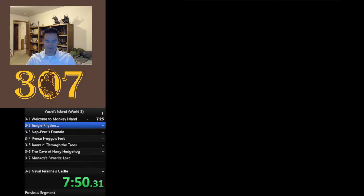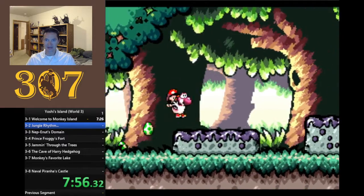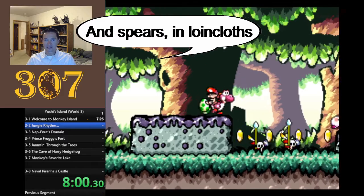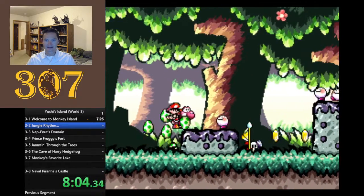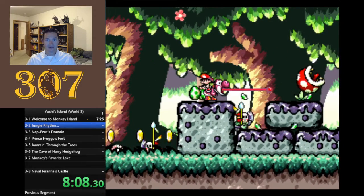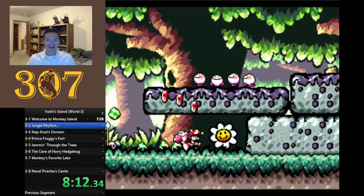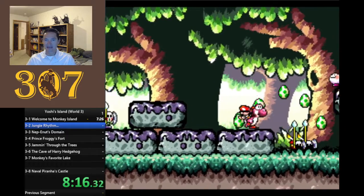This is Jungle Rhythm, and I believe this is the one where you have shy guys on stilts - their little jungle primal look. The shields protect them from the front, so you have to eat them from behind. Obviously, this might shock you, but you can't jump on top of them. You can tongue them back just like the tap taps.